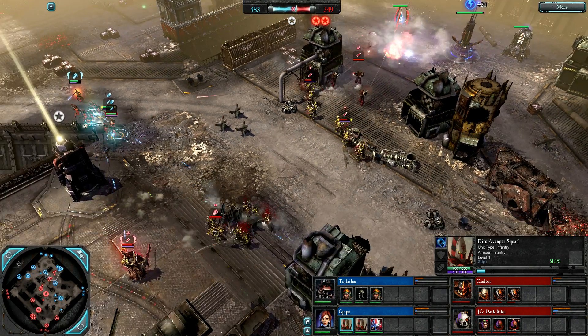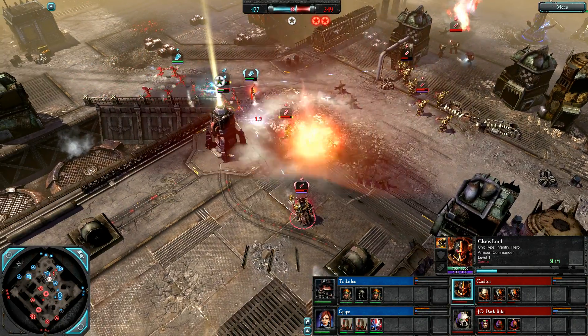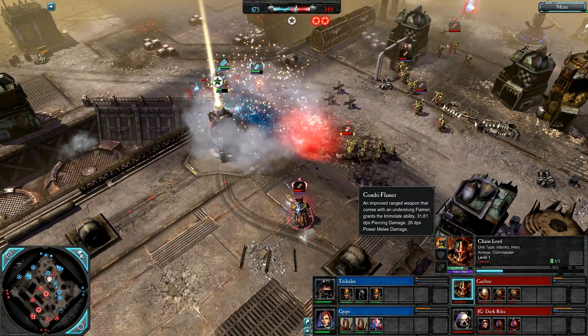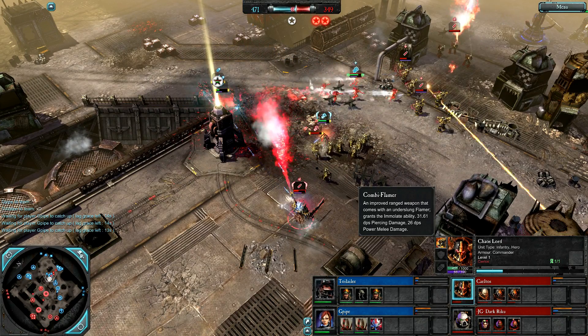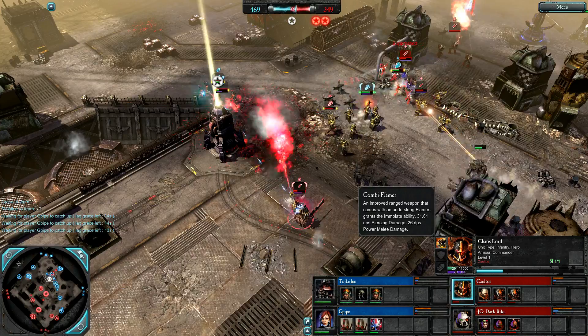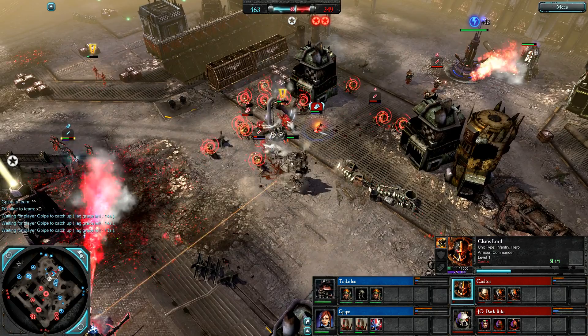Attacks hitting power. Here come Eldar to defend — they better turn and engage. Combiflamer on the Chaos Lord. That stuff's really bunched up — we are going to see Immolate! Crazy crazy damage on those Dire Avengers. Howling Banshees in amongst some Chaos Space Marines now though.